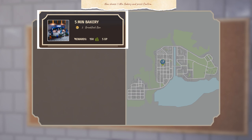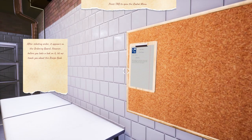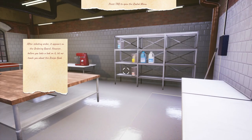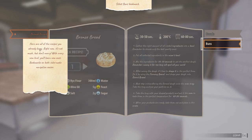Now, choose Five-Minute Bakery and press Confirm. We're confirming. After selecting an order, it appears on the ordering board. Before you take a look at it, let me teach you about the recipe book. Press Tab for the radial menu. I take it this is a recipe book. Here are all the recipes you already know — right now it's not much, but with every new level you'll learn new ones. Bookmarks on both sides make navigation easier. 50 grains of wheat — okay, I've got it all aside. Here you can check the ingredients you're going to need to complete this recipe. Here are mixing time, temperature, and baking time, followed by recipe steps.